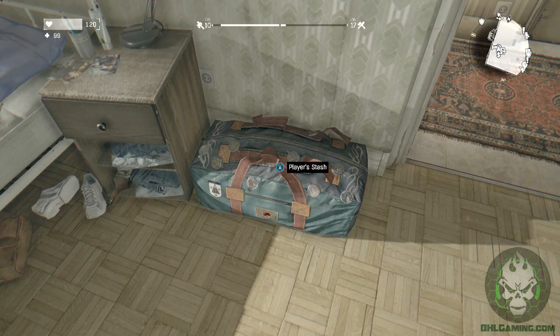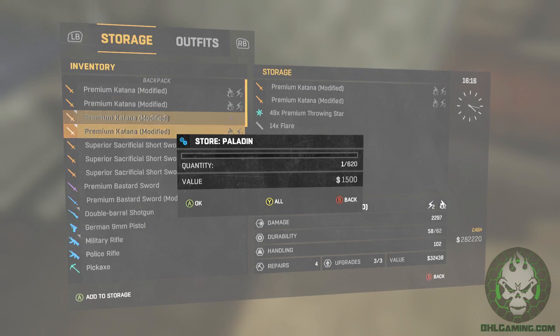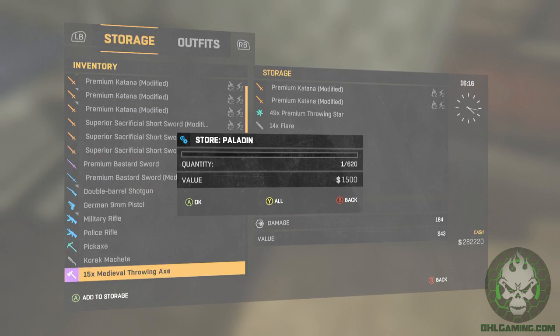Don't touch anything. Wait for it to go away. After it goes away, go back into your stash. That thing will pop back up but you'll be able to go through the inventory. Whatever you want to do.